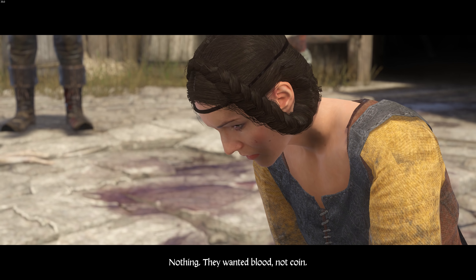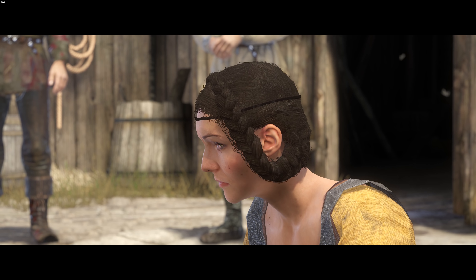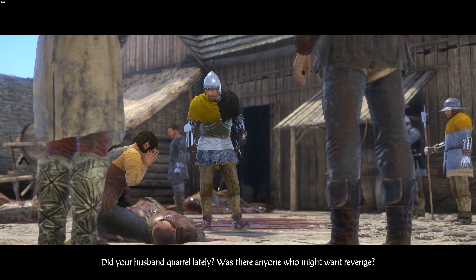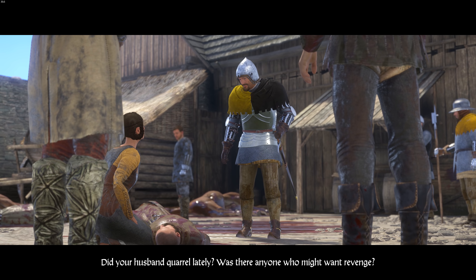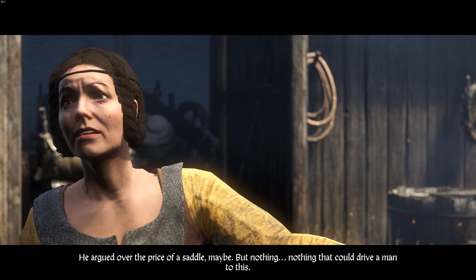The perfect place to stop the main quest is after you investigate the raid on Neuhof. You will find the bandits, find Ginger's pick, and then you are tasked with locating Ginger. As soon as you get this quest, stop. Do not progress anymore on the main story.